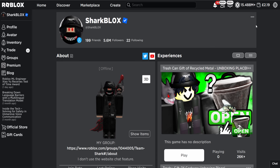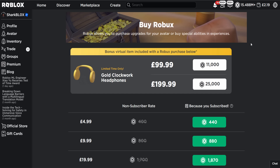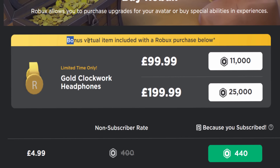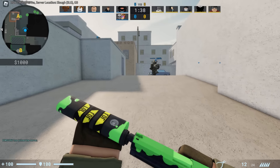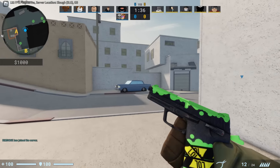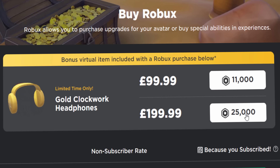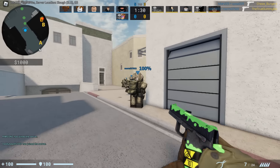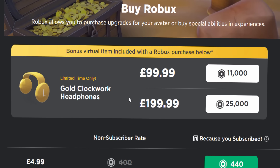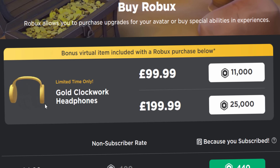So let me show you how to get this. You want to click on your Robux — even if you have zero, it still works. Go to Buy Robux, and once this page loads up, you're going to find it. This bonus virtual item is included with a Robux purchase below. If you want to own this, it's going to cost you £100. You can get the £11,000 Robux deal or the £25,000 Robux deal for £200 — which is a good deal on Robux. But still, that's incredibly expensive. There is absolutely no way I would spend £100 to get this thing.